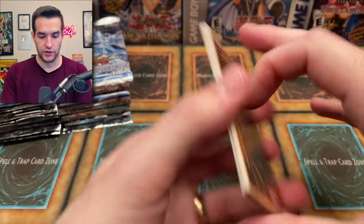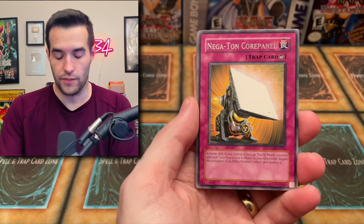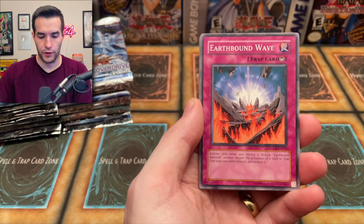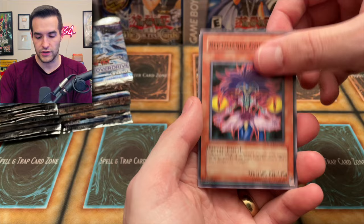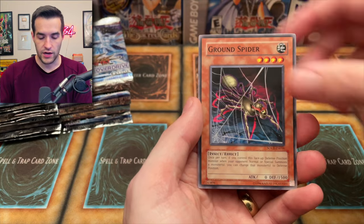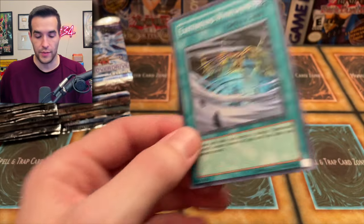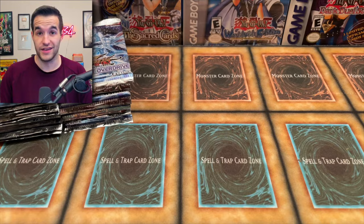We're going to save the first editions until after we open the Unlimited Stardust Overdrives. I wouldn't mind pulling an Unlimited Ghost Rider — I would not be mad at that at all. Next pack: Earthbound Wave, Spider Spider, Attack Pheromones, Reptilian Gorgon, Spiritual Forest, Ground Spider, and Earthbound World — so we did get a foil. From now on we need to do three from the back so it doesn't spoil whether we had a foil or not.